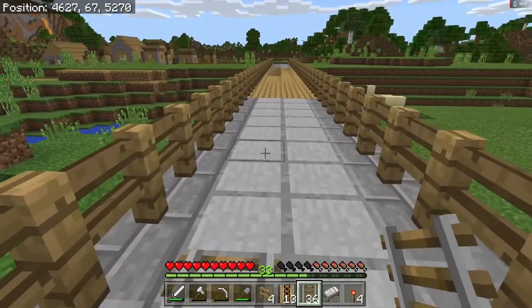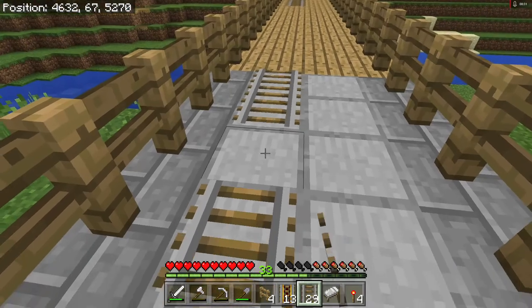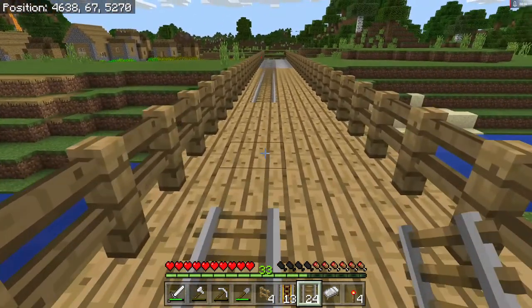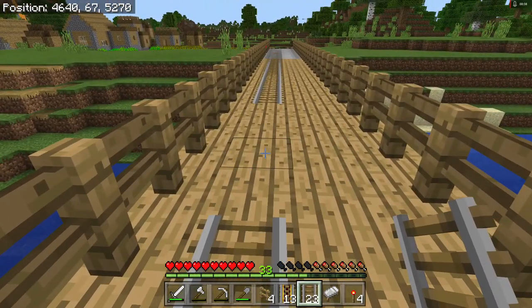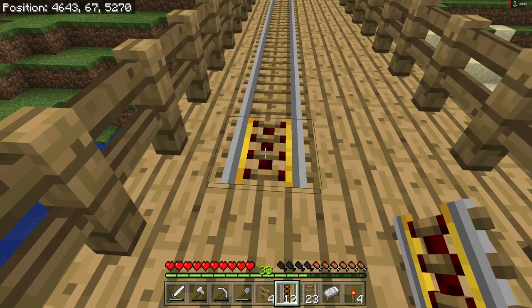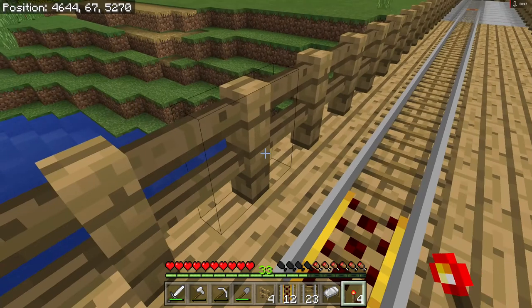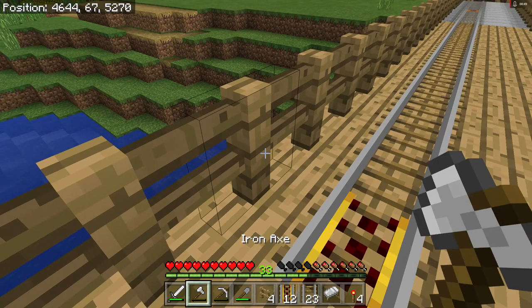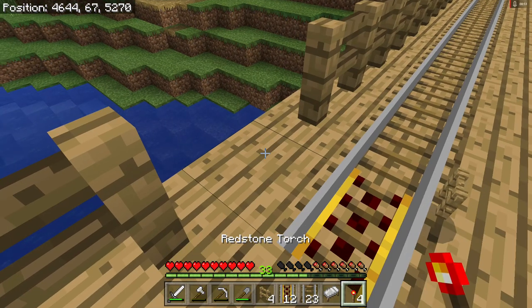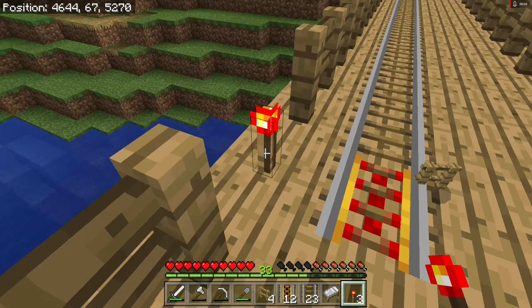I found that when you put the railings down, unless you're going uphill or around in curves, you don't need a lot of power rails — but we put one every once in a while. That's what is called a power rail, and you need these redstone torches in order to power them. Redstone gives some kind of electricity. Did you see how that lit up? That gave it power.